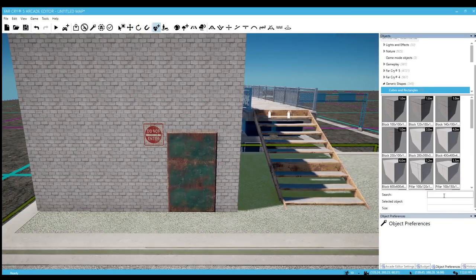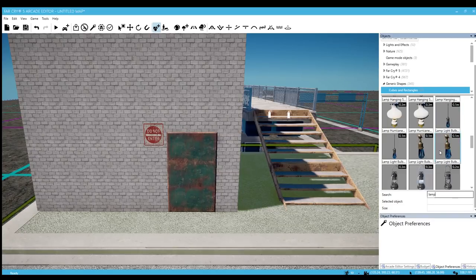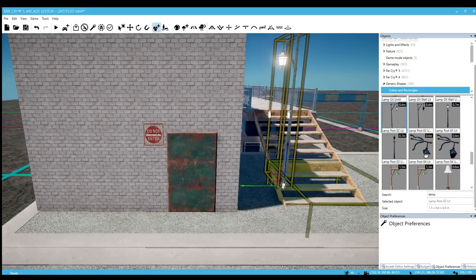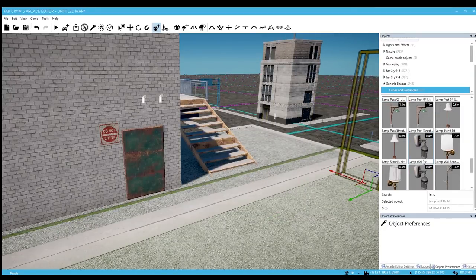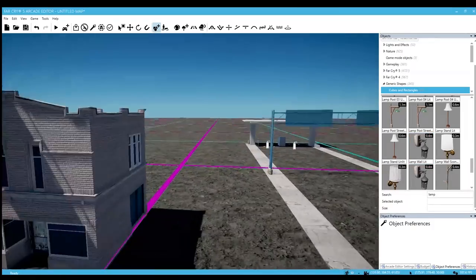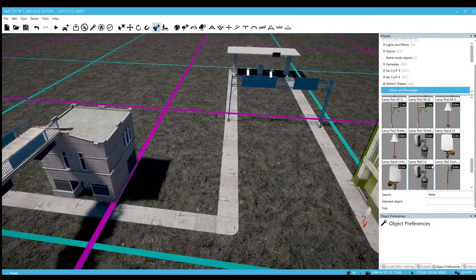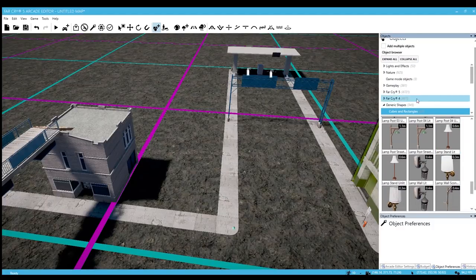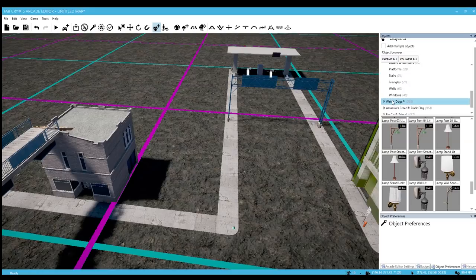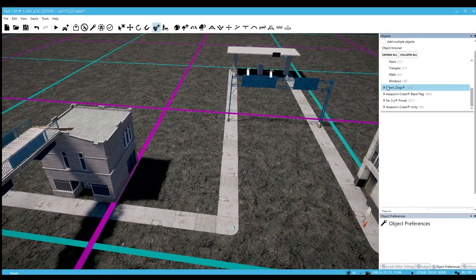Let's get a little light up here, we'll type in 'lamp' and see what kind of lamps we have. Lamp post. Okay, let's go ahead and add some generic buildings around the map real quick — I do want some really tall buildings though right here. Let's go back to Watch Dogs and do structures — commercial shops.